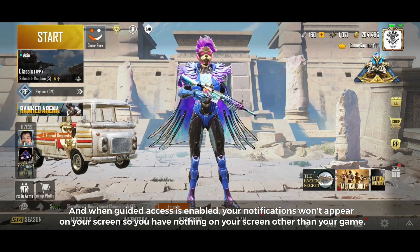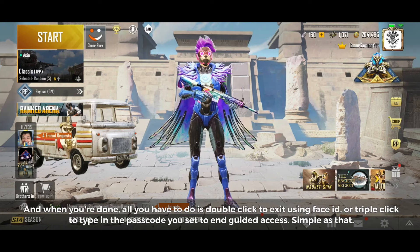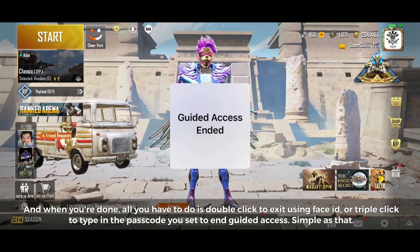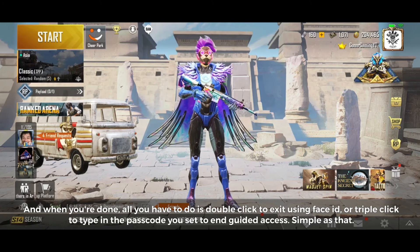And when Guided Access is enabled, your notifications won't appear on your screen, so you have nothing on your screen other than your game. And when you're done, all you have to do is double click to exit using Face ID, or triple click to type in the passcode you set to end Guided Access.